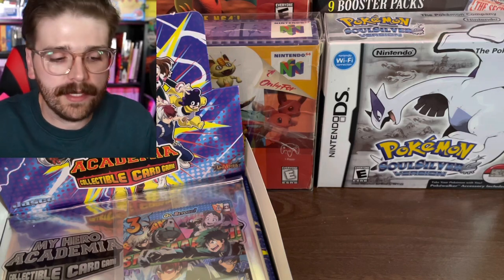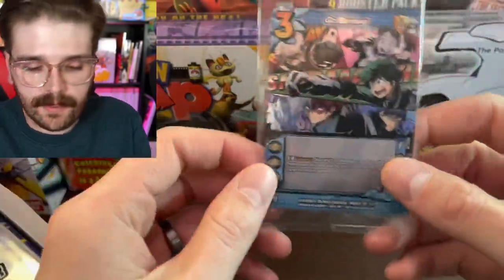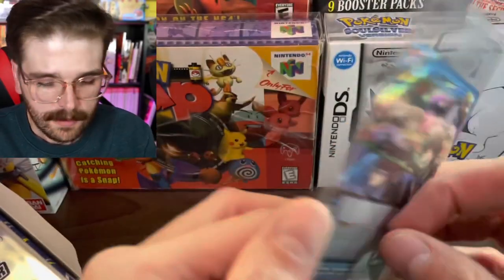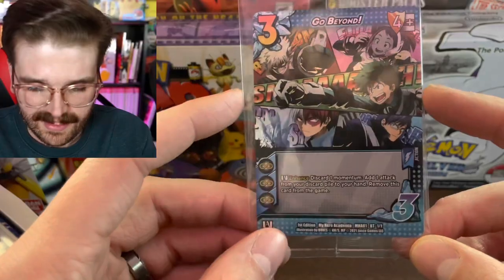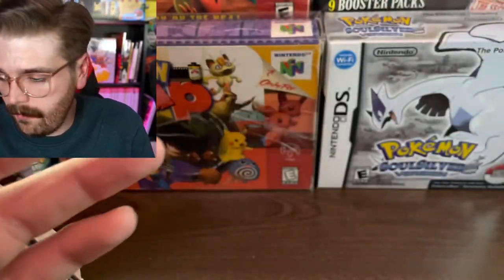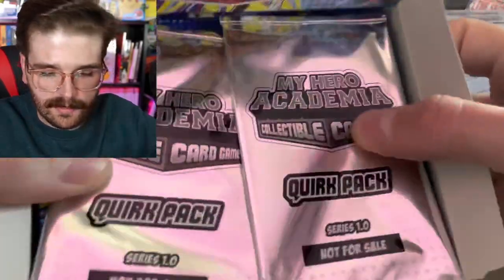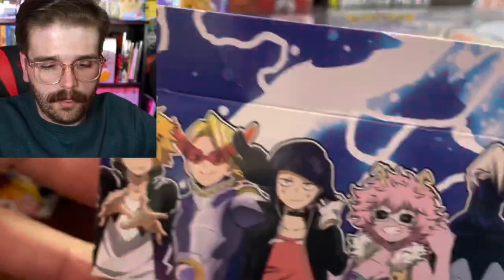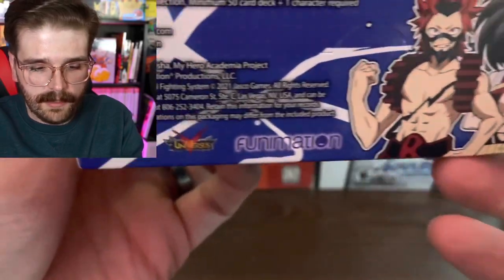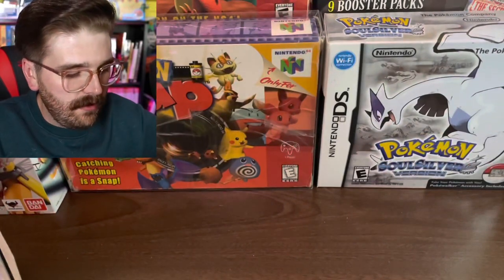I mainly do this kind of stuff on that channel, but because this is a new set and it's topical for the My Hero Academia series, I thought it would be fun to open some of it on this channel. Here is the box topper you get — it's just a normal thing you get in these booster boxes. This is the Go Beyond card. I don't know how to play this trading card game at all. The box is by Jasko Universes and Funimation.